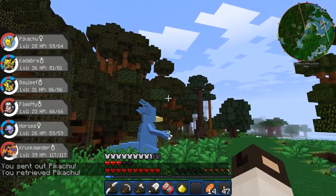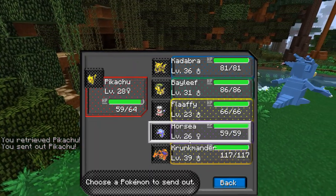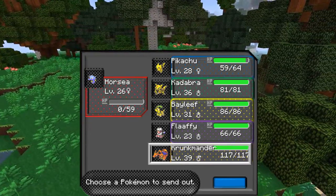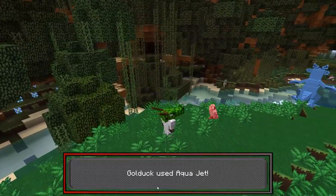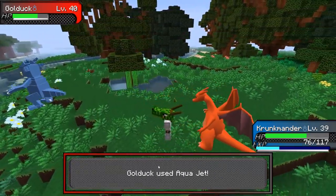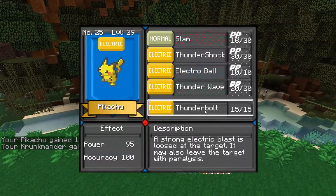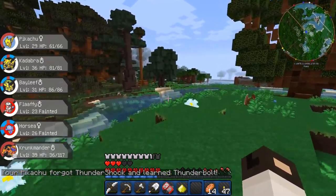I missed. What level are you — 40. Let's bring out Horsey and see what this thing can do. Fury Swipes — avoided. None of this works — water gun, that was stupid. Send out Flaffy — Thundershock, nice. Oh, it was a critical, and he Aqua Jetted me with one shot. Dragon Rage — that's gonna be the best thing to use. Nice. One more. Thunderbolt — yes! I wanna get rid of Thundershock for Thunderbolt.